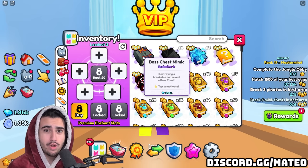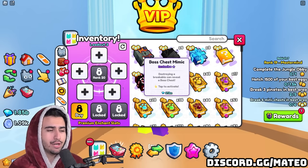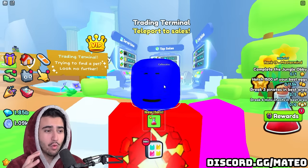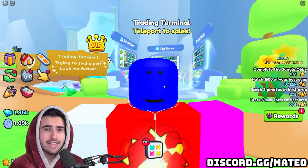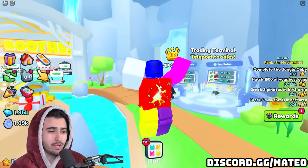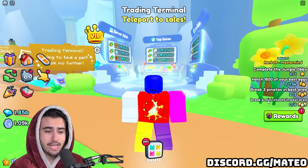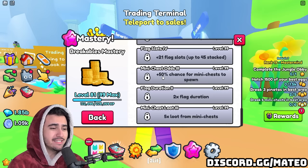We know the boss chest is a giant chest, very different from a mini chest, which is what the regular chest mimic spawns. In the same fashion, we can expect that the superior chest mimic is going to be spawning superior chests — a different type of chest, not the same mini chest the regular chest mimic spawns. This isn't to say the enchant won't be good; this could actually be a really good enchant, which we've been needing because the past few enchants haven't been too exciting. But this distinction matters because in my quests I have one that says 'break six mini chests.'